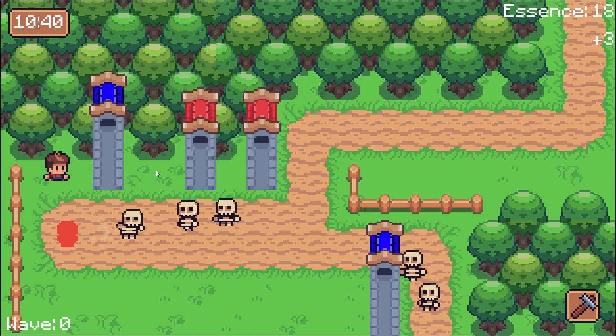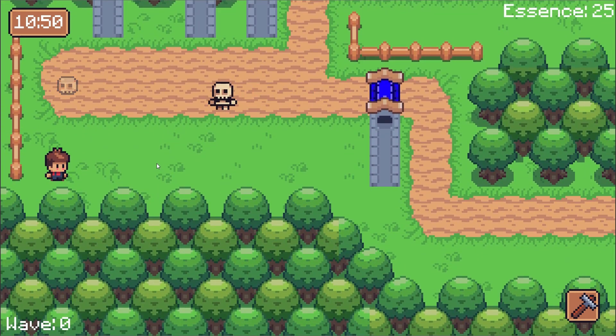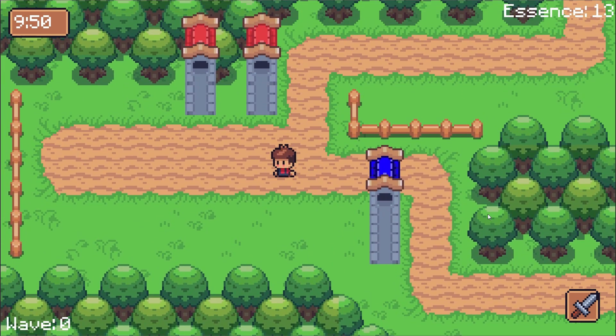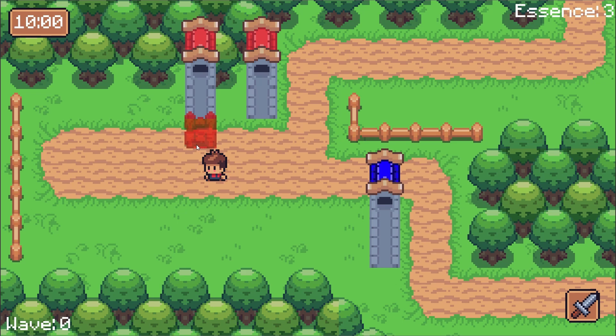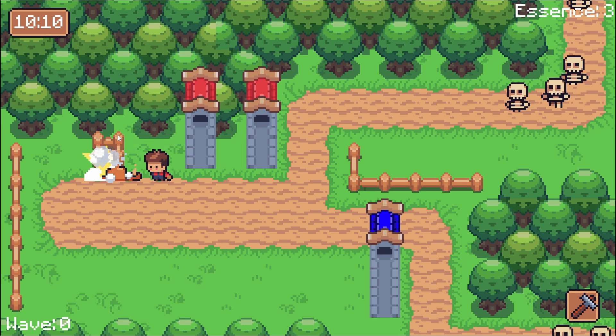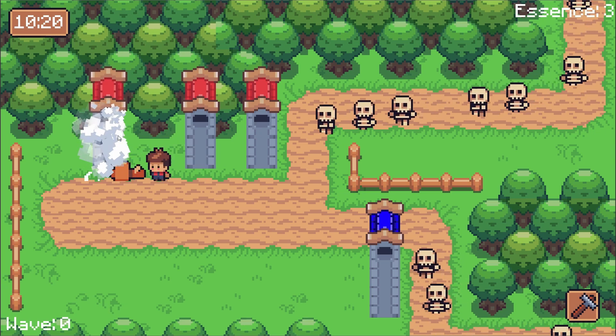Upgrading a tower adds scaffolding to indicate that it's in the process of being upgraded, then with a few whacks of the trusty hammer, it turns into a bigger, more handsome tower that does more damage. With tower upgrades in place, I'm calling this first version of combat done. I think it came together really well — I'm pretty stoked about it. All that's left for the initial demo is to add a calendar system and some more content. I'm really looking forward to getting this game into people's hands for play testing, so if you're interested in play testing it yourself, let me know in the comments. Thanks for watching, don't forget to like and subscribe, and I'll see you next time.